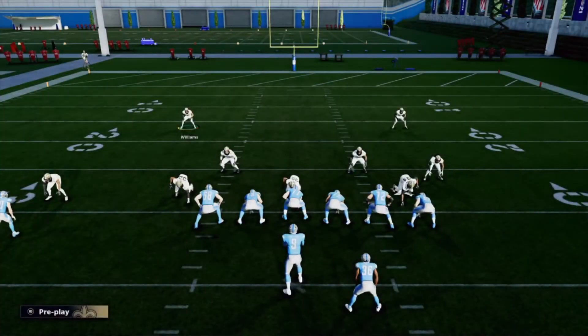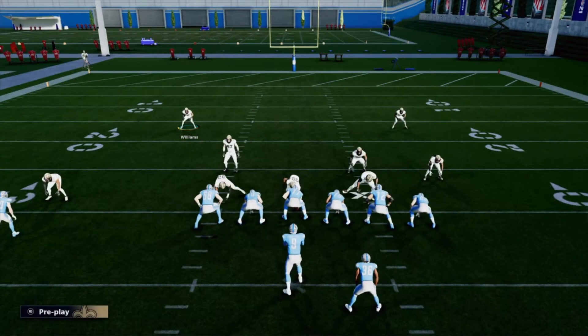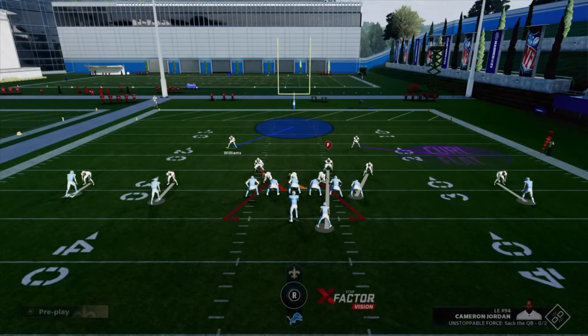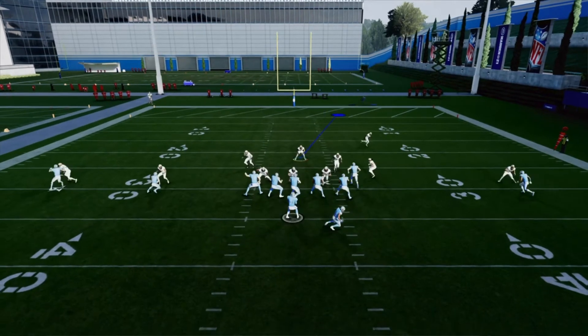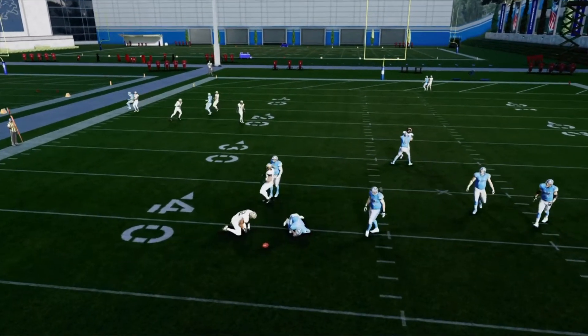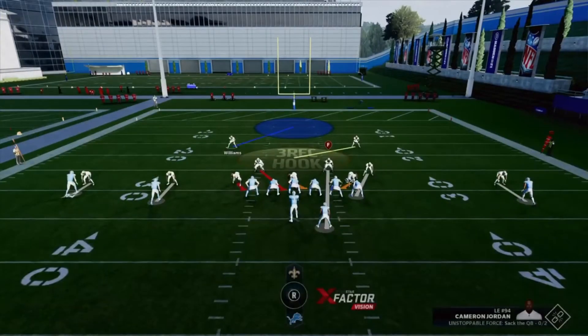I'm gonna go ahead and show you guys one more time. We're gonna crash our line, quarterback contain, put Malcolm Jenkins in a curl flat, put Kiko Alonzo in a curl flat, press, and then play the center of this field. We already know this route, so we're gonna watch the drag route ourselves and everything is gonna be locked up. Not really much you can do — it's just gonna be locked up.